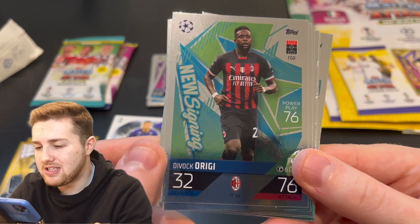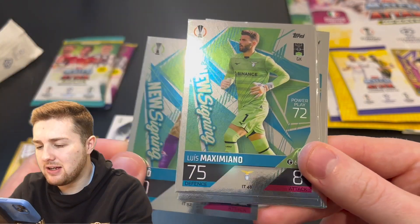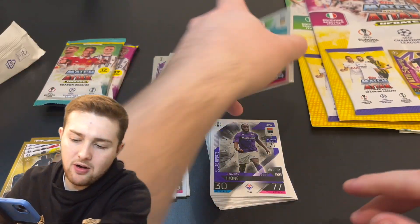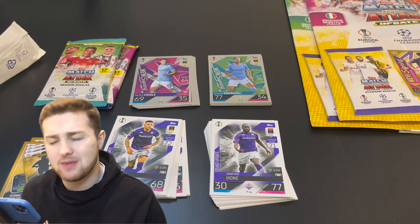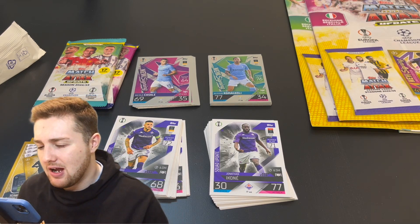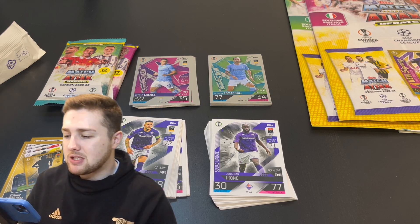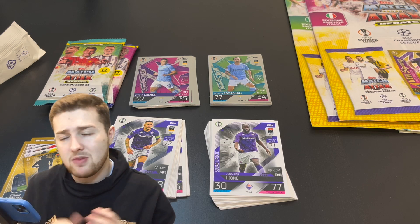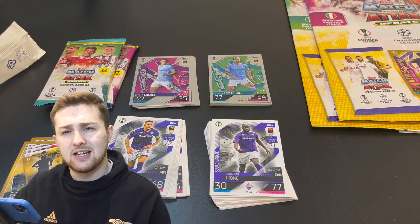Luca Jović IT53 for Fiorentina. Dávide Calabria IT45 for AC Milan. Dodô IT52 for Fiorentina new signing. Louis Maximiano IT48 new signing for Lazio. And we're back to Alessio Romagnoli. Those are the 56 cards exclusive to the Italian update multi-packs — delighted to get my hands on those and open them. You'll see these cards in the binder when we do our complete binder video, coming in the next couple of weeks in January. Smash the like button if you've enjoyed the video, let me know if you've picked these up or the Spanish Iberian updates coming soon. Don't forget to subscribe, and until next time — happy future openings, goodbye!